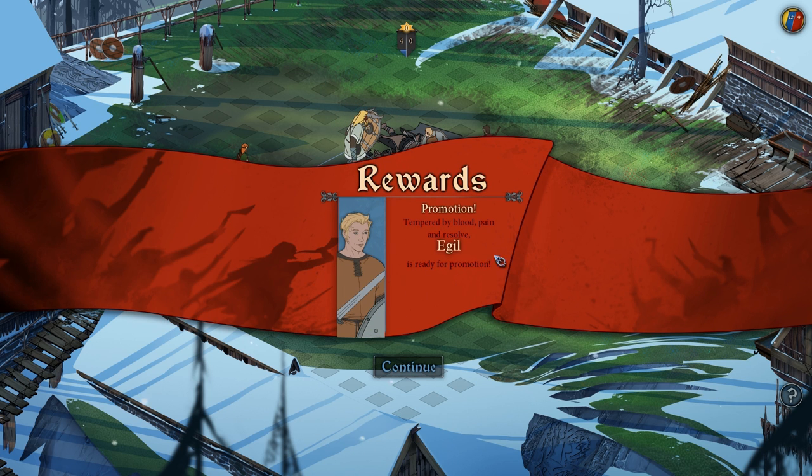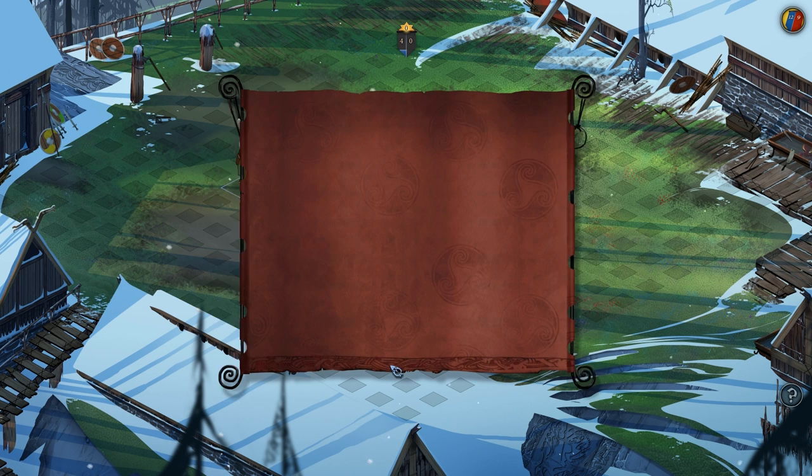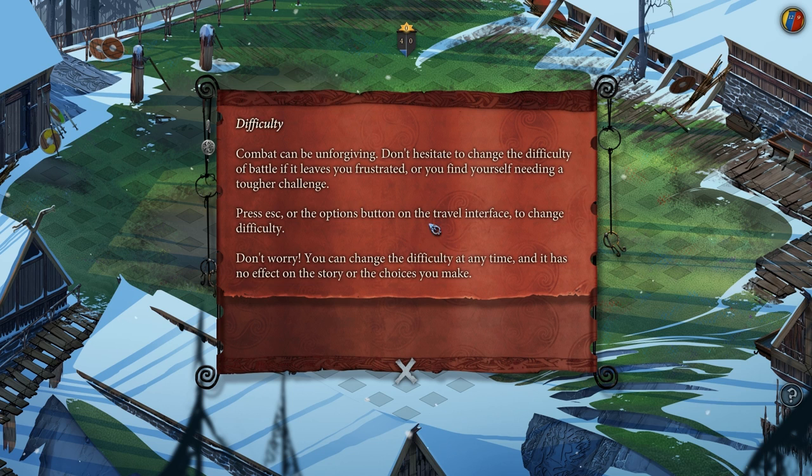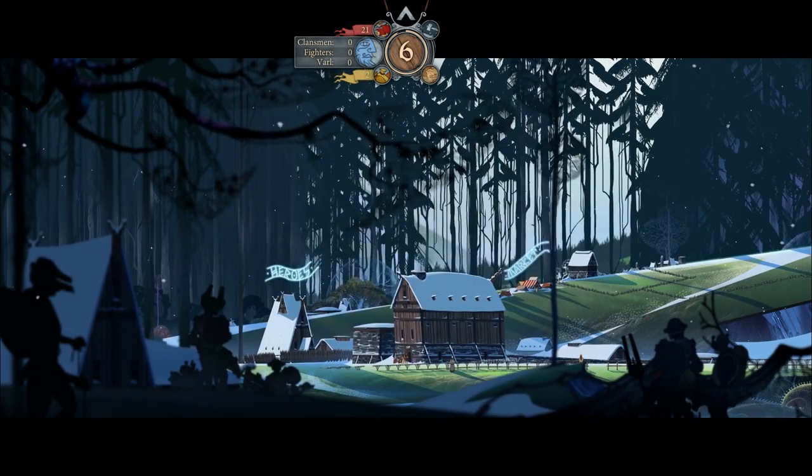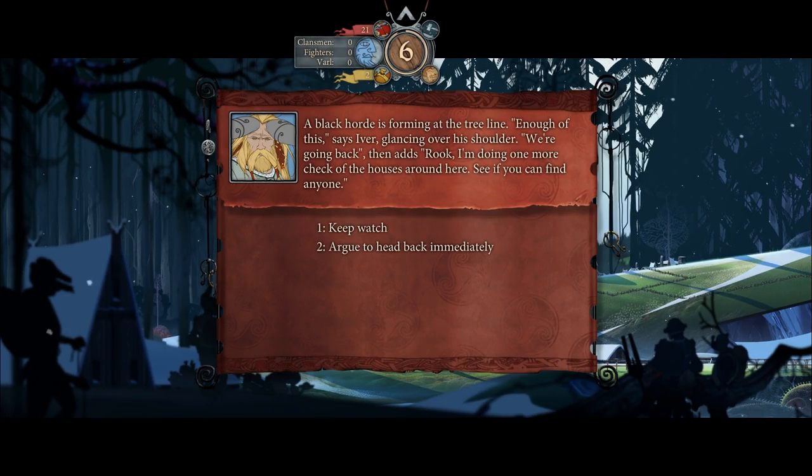Promotion — tempered by blood and pain, and resolve. The game notes: if you're frustrated, you need a tougher challenge; press the escape key. Changing difficulty has no effect on the story — all the choices you make still count. I quite like that, actually. It doesn't penalize you. If you're someone who just wants the storyline, you can do that and just focus on enjoying the game. On the other hand, if you really want tactical turn-based combat, you've got that option as well. I appreciate that.